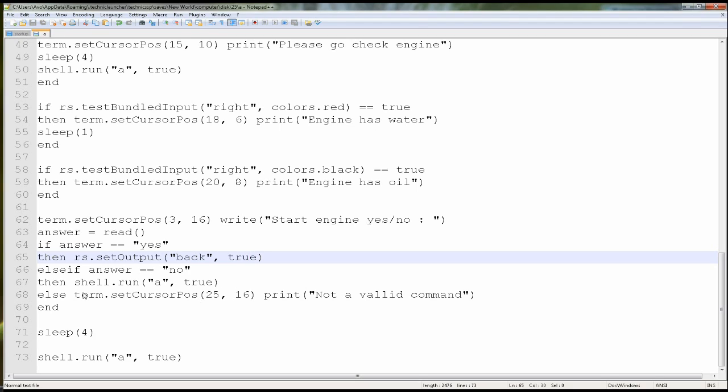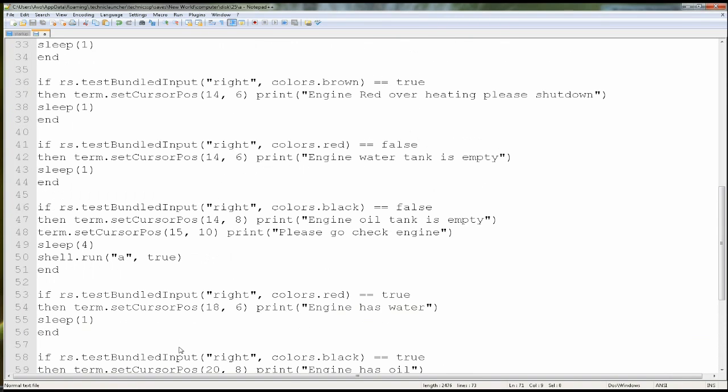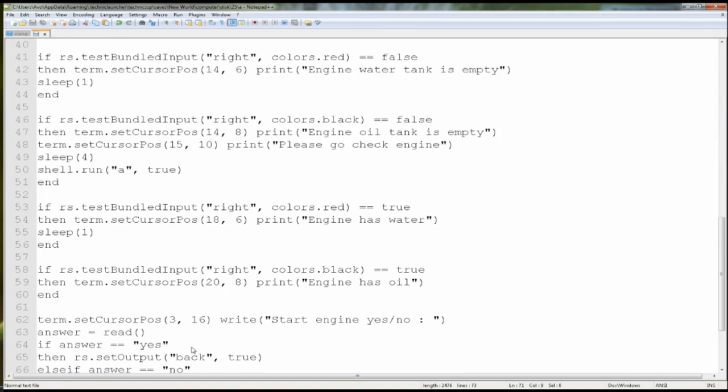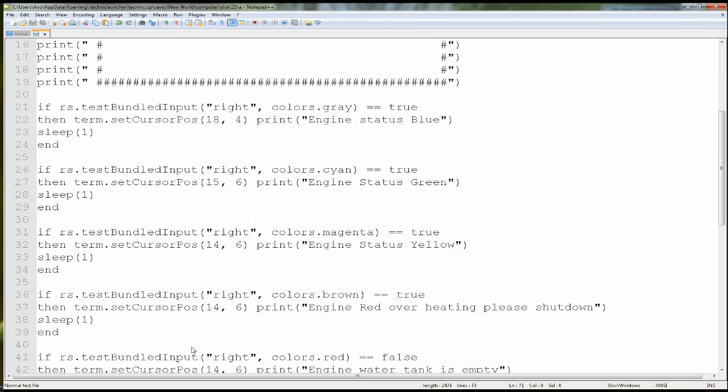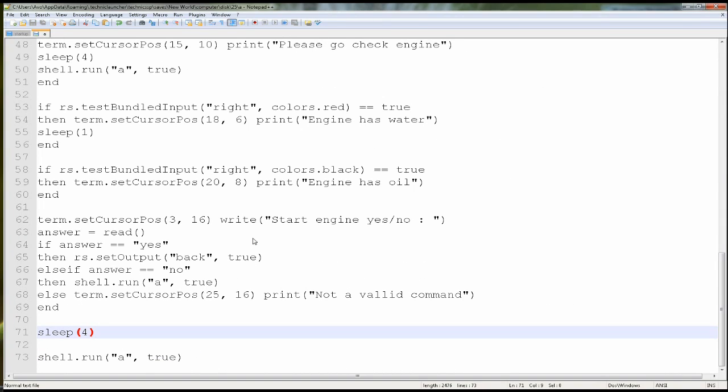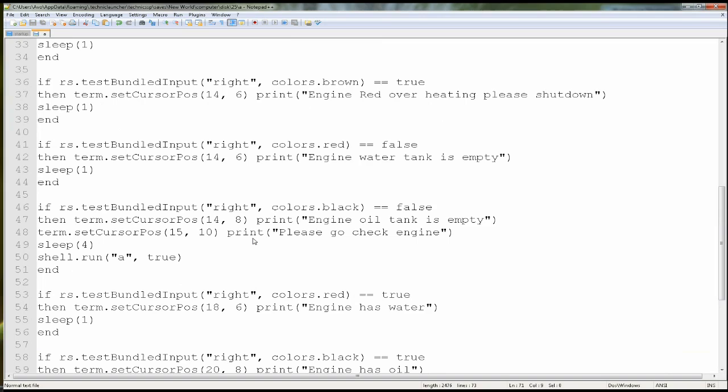And then if you say no, it's just going to restart the program. And if you press anything else, it's going to say 'not a valid command,' which I already showed you. Also it's going to wait four seconds if you do any of these, and then run the program again. So yeah, that's pretty much it guys — pretty simple I think, not a lot of difficult things here. So that's it guys, please subscribe and like and comment and I'll bring you more videos.